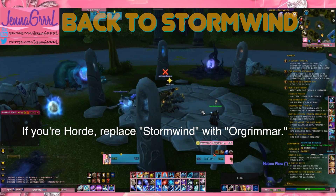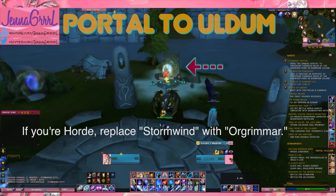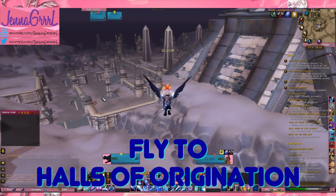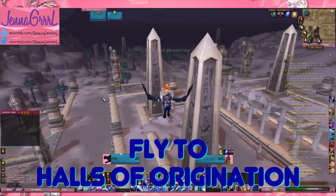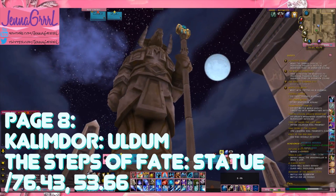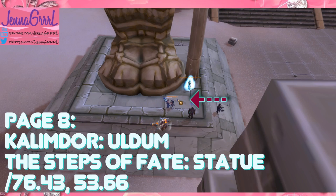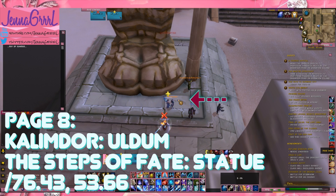Back to Stormwind. For page eight we have to go back to Uldum, but this time we're going to the Halls of Origination. At the Steps of Fate there is another statue, and once again the page will be at the statue's feet. Click on it and we are done. Time to go find our chest.